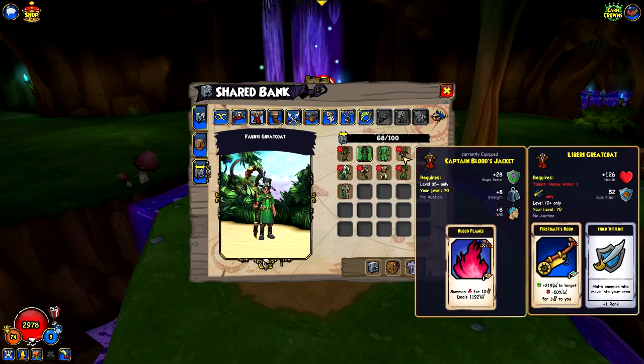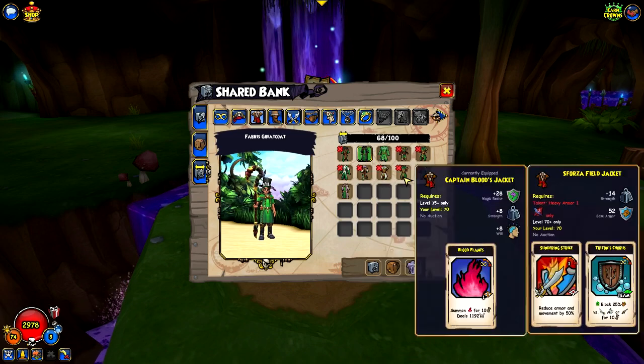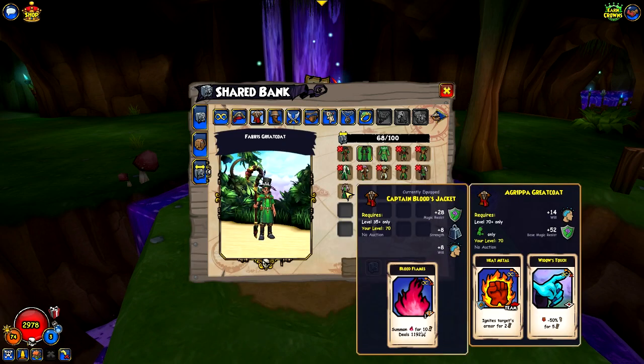There's a robe for Privateer, another robe for Privateer, and then that is also a swashbuckler robe, a Buccaneer robe, another one of those, a Musketeer one. And then this is the other Witch Doctor coat, which gives the Heat Metal card. So I have both of those, and those are the only two available.